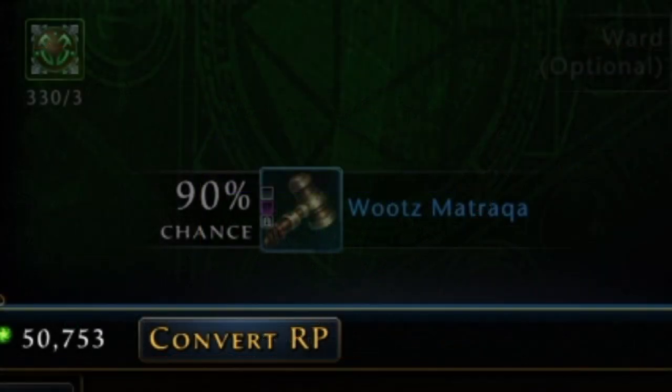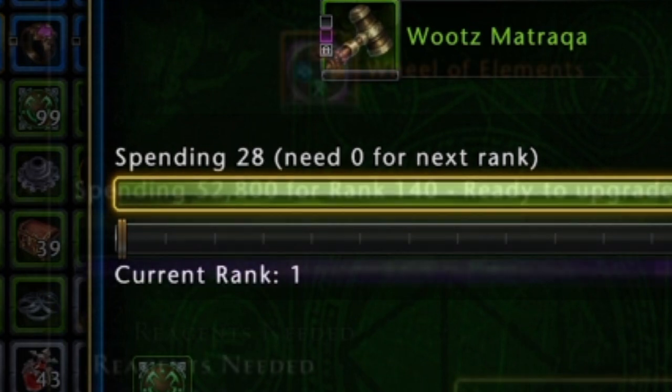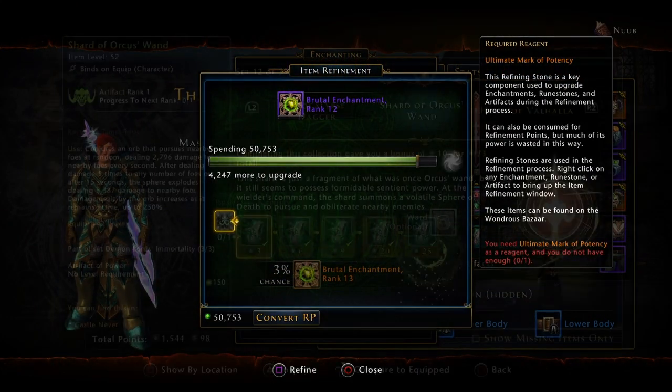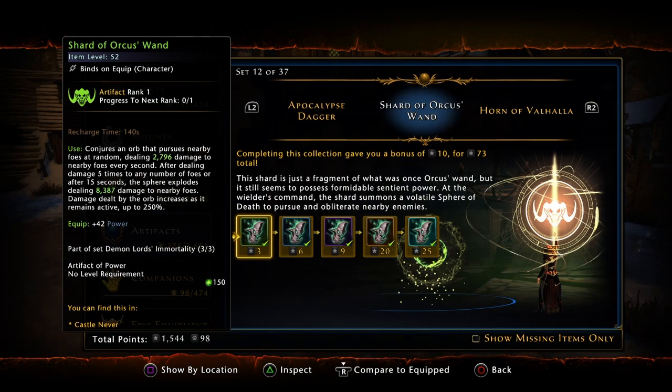There is only a percentage chance it will actually work, which is why you should use preservation wards, which I'll cover in a second. Upgrading will cost you refinement points, and as you get to the higher tiers of upgrades, it gets a lot more pricey to level something, and the reagents eventually become extremely rare. The upgrading of artifact gear will go from green to blue to purple to orange, which is where things like artifact weapons stop, but artifacts will go all the way to cyan, which is their final rank.